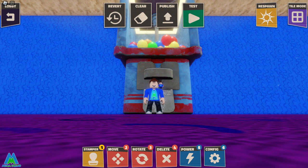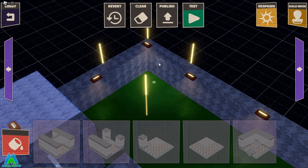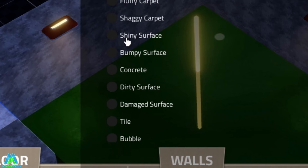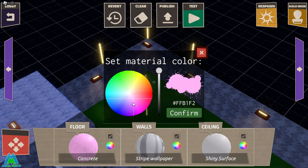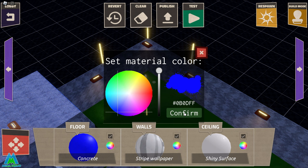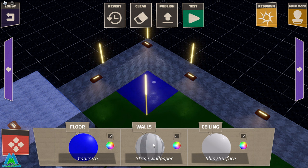The next question is how to change the walls, floors, and ceilings. This has been really buggy, but apparently the devs have now fixed it. To change the decorations, go into Tile Mode, hover over the section you'd like to change, and click the paint bucket. You'll have options for floor, walls, and ceiling. For example, to change my floor to concrete, I click on Floor, select Concrete, change the color — I'll go for blue — then click Confirm. If you only want to change the floor and not the walls or ceiling, uncheck those two boxes. Then right-click on the section you'd like to change and it should update.